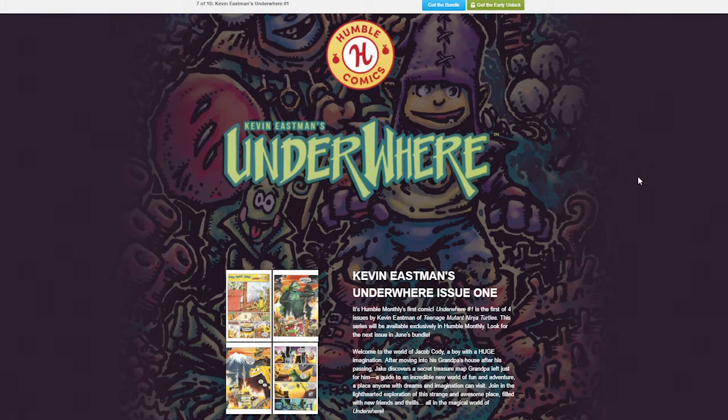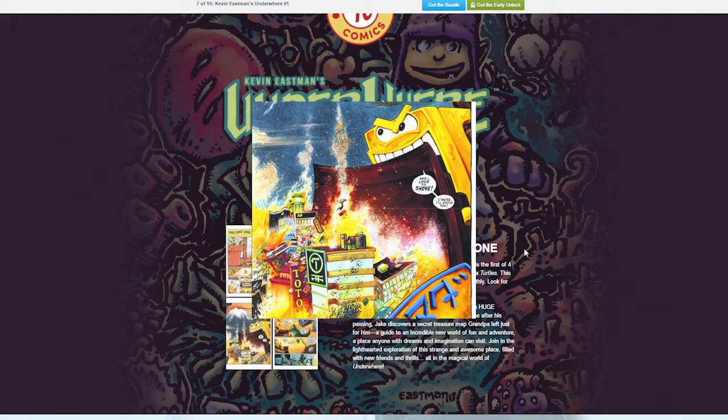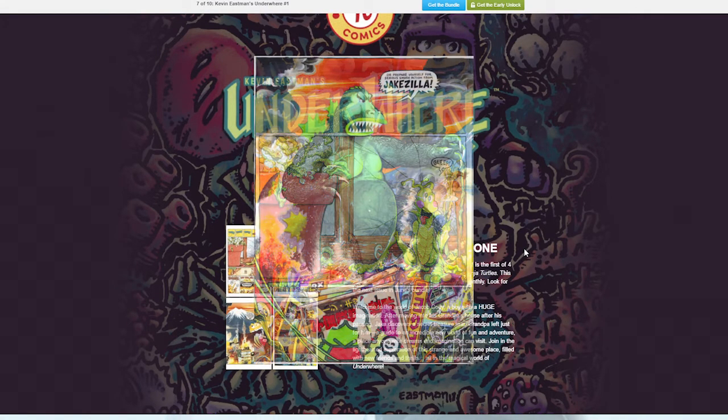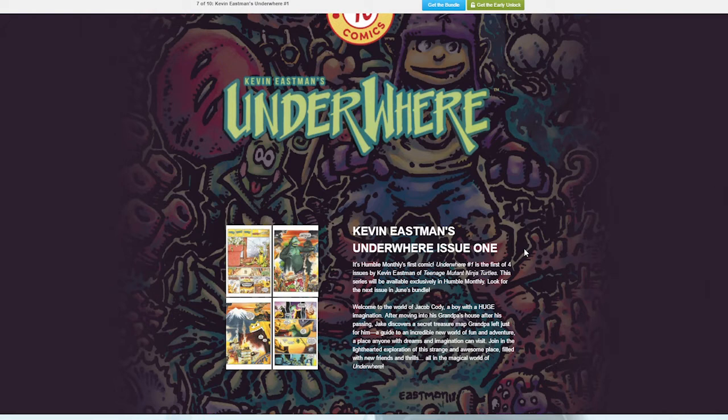Next we have something really cool — this is Kevin Eastman's 'Underwhere' — as in W-H-E-R-E — and this is a comic. Humble Bundle do comics and I didn't know they were going to put one in their monthly bundle. Kevin Eastman is an artist and writer who has worked on Teenage Mutant Ninja Turtles for IDW Comics. Some gamers might say the Humble Bundle monthly is for games, but Humble Bundle does a range of stuff apart from games. The art style looks really awesome — very kiddie and cartoony with some kind of Godzilla thing going on in the little preview. I won't show too much since this is exclusive to Humble Bundle monthly subscribers, but yeah it looks really cool. I love comics and you guys should love comics too — they're awesome.